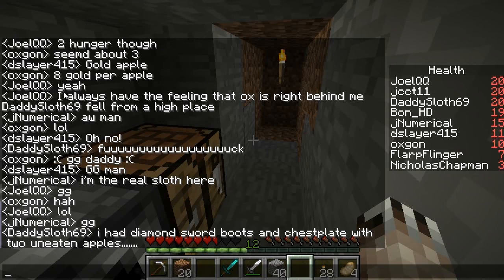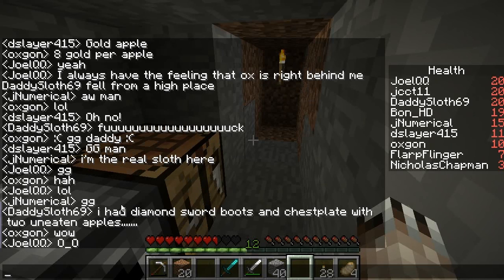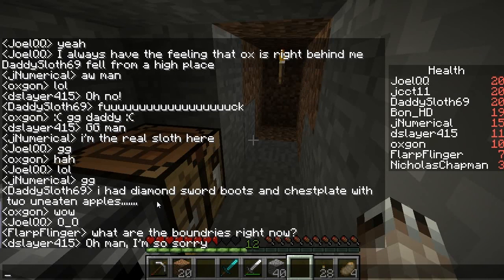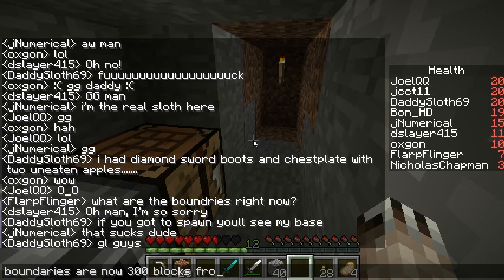Daddy Sloth fell from a high place — dead. Diamond sword and boots and chest plate with two uneaten apples. They don't know what I got. They don't know I got six apples, but I don't have all that diamond. Boundaries are now 300 blocks from 0, 0.